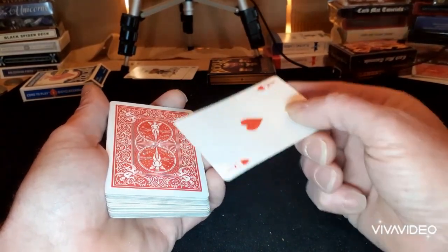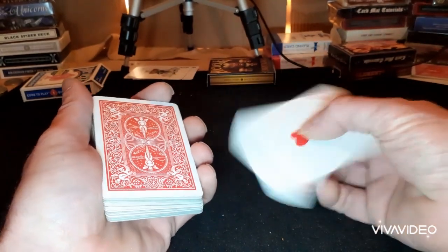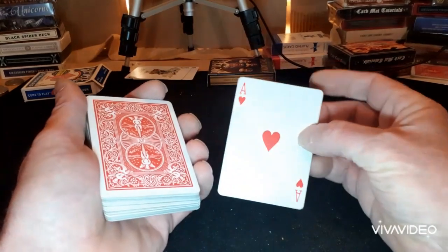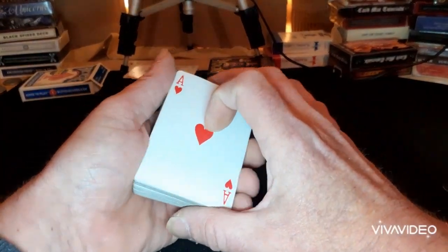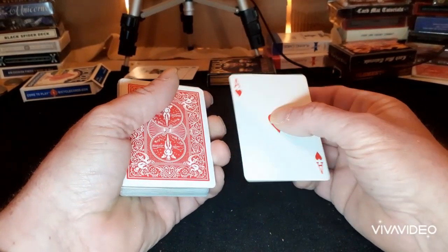A lot of people might know what's going on when the four goes down to three because it's a couple of cards and they might notice that. A lot of people don't, but when they suddenly see two cards there and then one card there, they do start to think cards are disappearing.